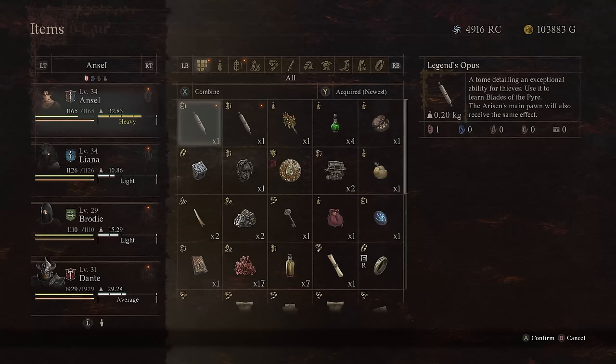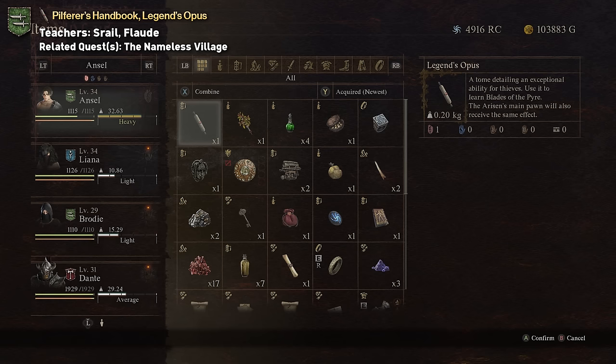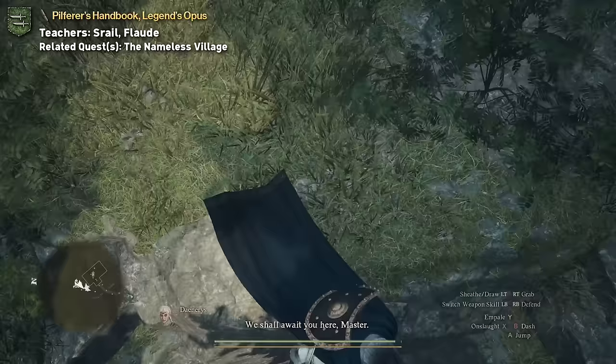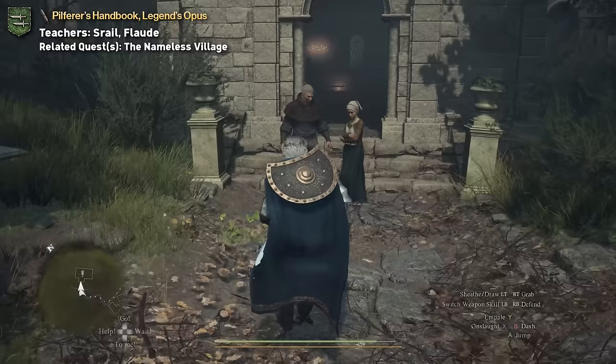Next up is the Thief Vocation. There are actually two tomes you can get for the Thief. The first one is called Pilferer's Handbook, which unlocks the skill Formless Feint, and the other one is called Legend's Opus, which unlocks the skill Blades of the Pyre. Both tomes are given by NPCs you'll meet during the Nameless Village quest, which is unlocked from Captain Brant after completing Monster Culling. Pilferer's Handbook is given by Srael once you hop down into the hole next to the Old Manor and run the parkour course, and Legend's Opus is given by Flaad, who can be found within the Old Noble Manor.